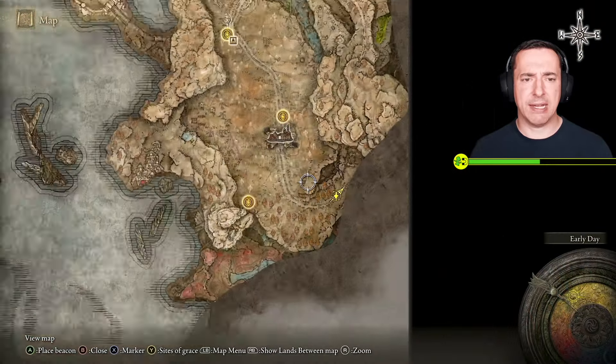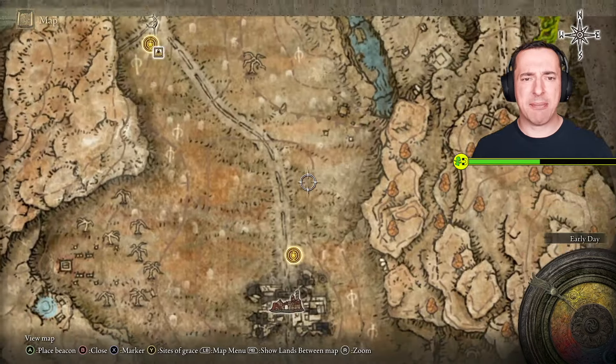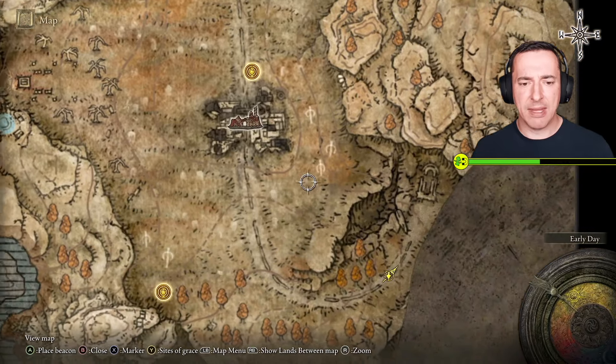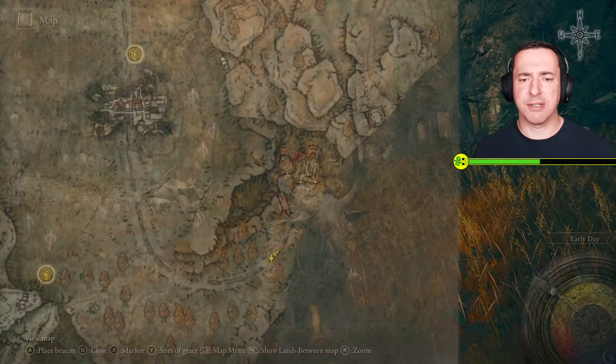If we have a little look here, this is the map that we've got. You start off on Gravesite Plain here. The map fragment I think is around about here, and we've gone this way — this is the Church of Consolation here.